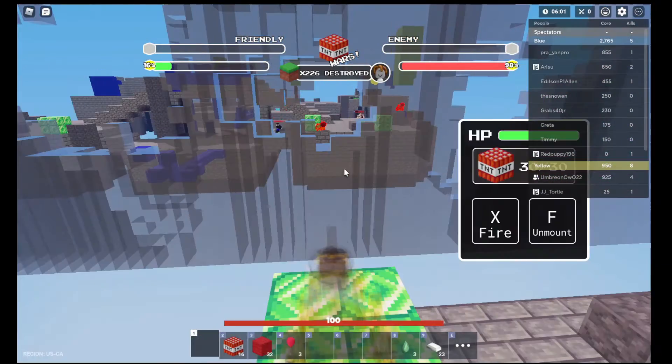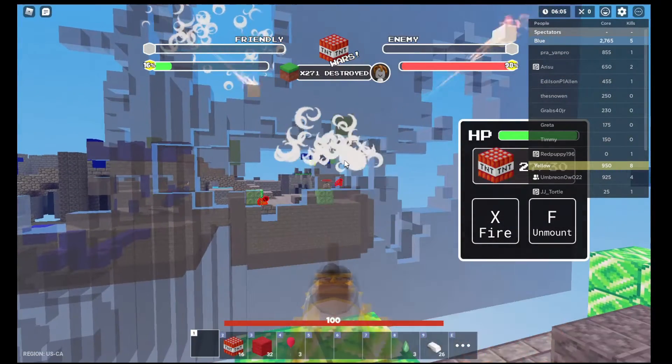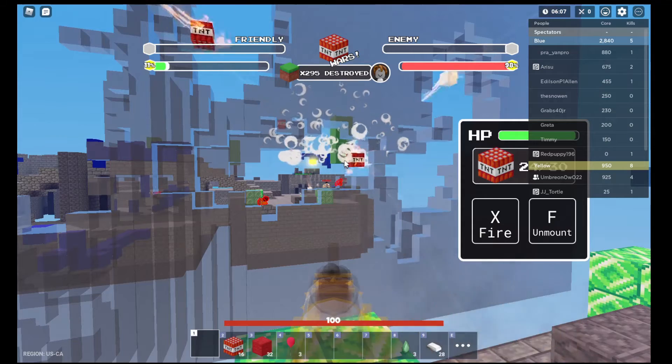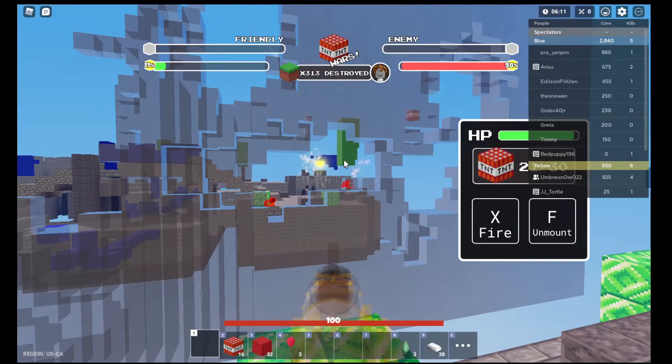I'm going to hide back here to fire. I would recommend using the Spread Cannon to get the kills, as it has longer range and bigger spread, so you can damage opponents easier.